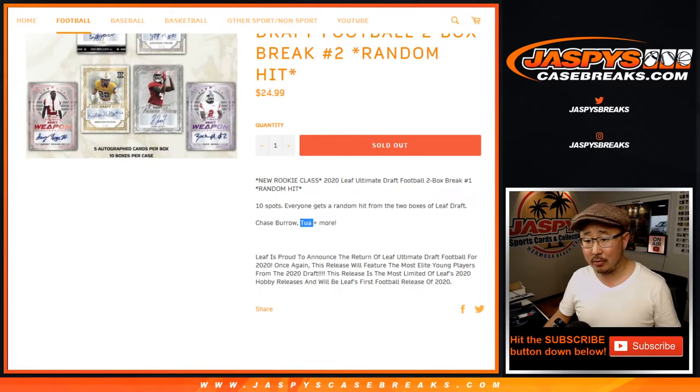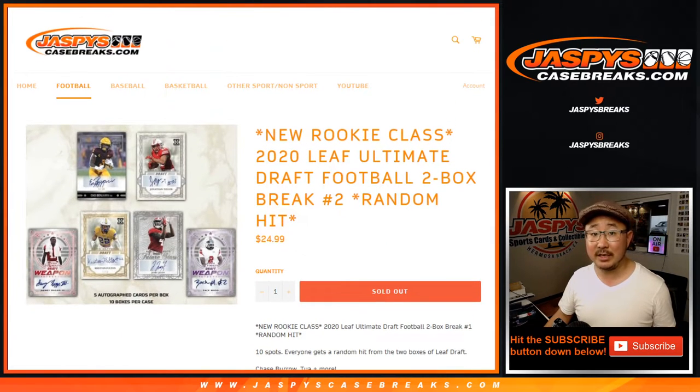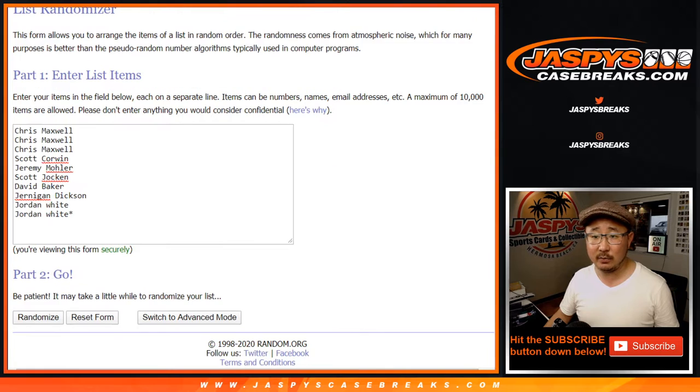Chance to chase Joe Burrow, Tua Tagovailoa, and we got all these guys in the picture here too. Got Zach Moss, some receivers, a lot of quarterbacks in this draft class. So big thanks to these folks for getting into the action.